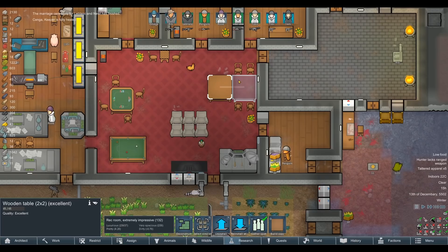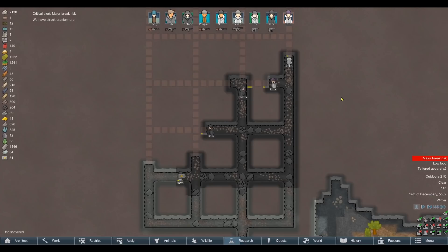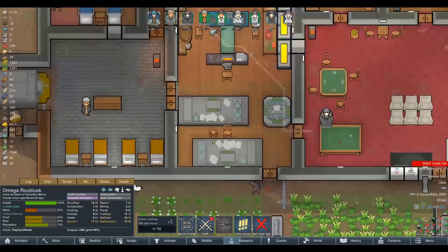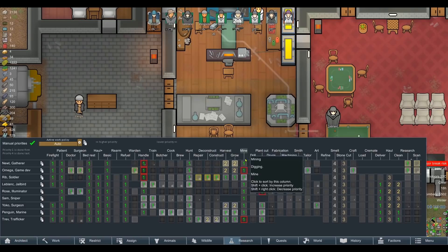My god, these guys are on cloud nine — look at these moods. They're this happy and they've been working in a mine for the past two days. Holy shit, we must be doing something right. Something must have gone pretty damn well if they're this happy despite being trapped in this mine. Why are you not researching? Have I accidentally set something wrong? Why are they not researching?